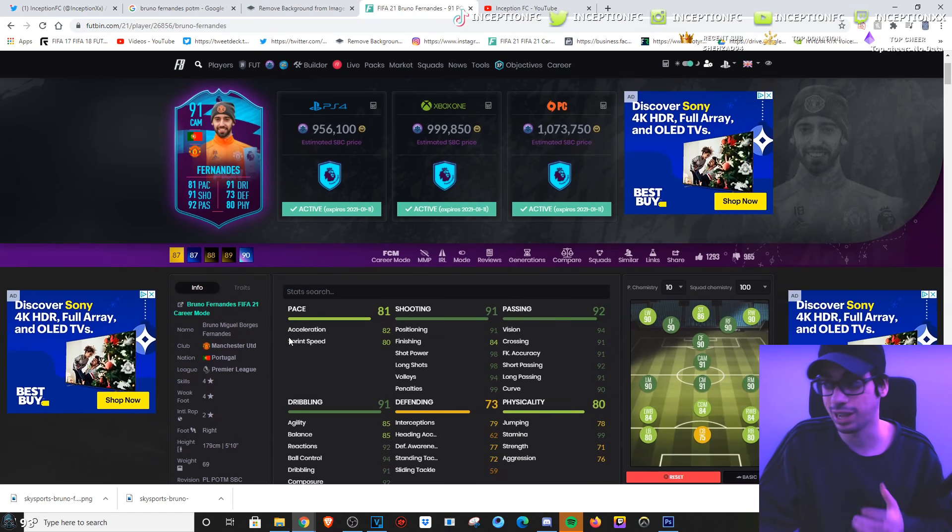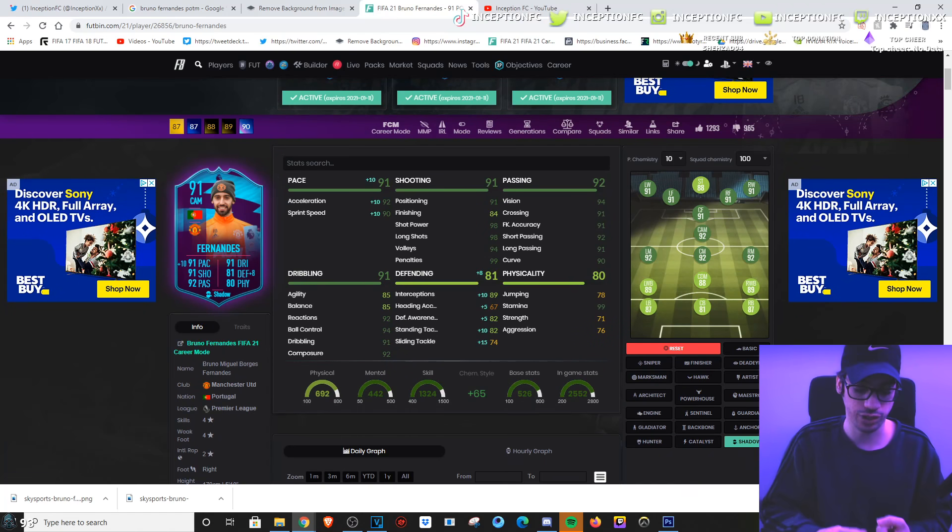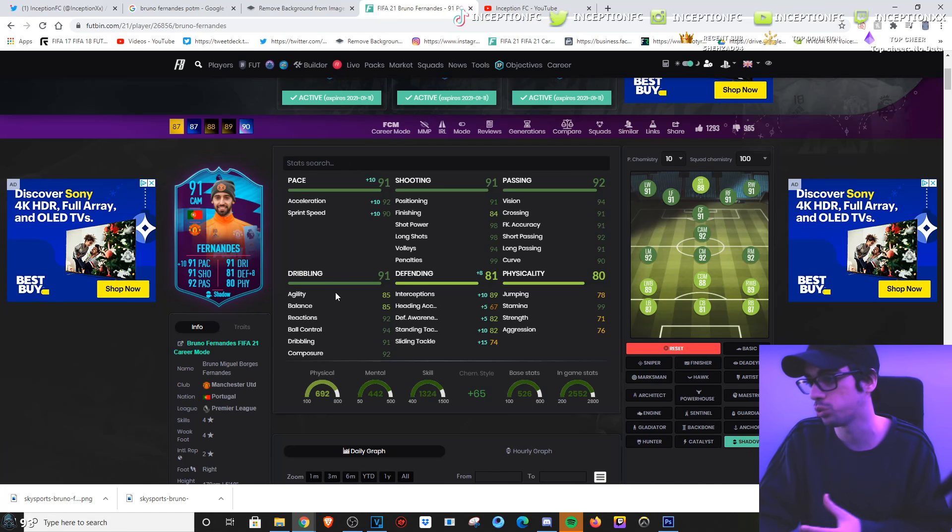Alright guys, final verdict on the Bruno Fernandes card: he is an amazing card to have in your team. With a Shadow Chemistry style, it's a card you can put in any position — he offers great defensive and attacking presence. If you want to rotate him literally into any position, you can do that. You could even use this card as a fullback if you really wanted to — it would be a huge waste, but you could. You give him the acceleration and sprint speed boost, his base card shooting stats are already good, his passing is already really good, and his dribbling is already really good because those stats compensate a lot for the agility and balance. Boost his defensive stats with Shadow and he even has decent physical presence with 99 stamina.